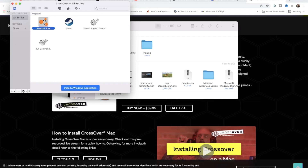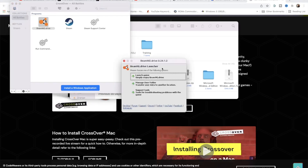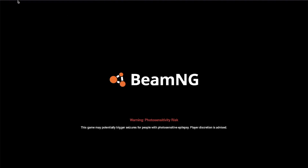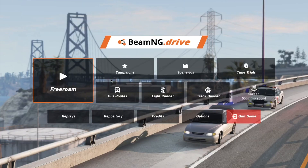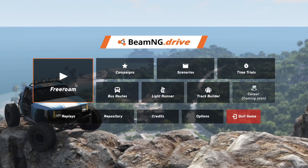Once it is installed, pop over to your Crossover bottles and double-click the BeamNG Drive icon. The first time I launched it, it popped up and said I was upgrading from version 0.24.1 to 0.24.2 — just hit OK, that's fine. Then you can come in here, tell it to launch the game, and it takes just a moment. When you launch it from Crossover, at least so far, it actually launches in a window. You can just maximize that if you want to, and now it is full screen. You can hear that everything is working just the way it should.